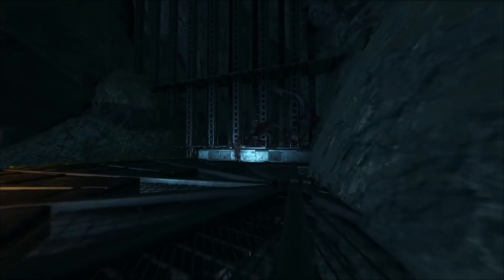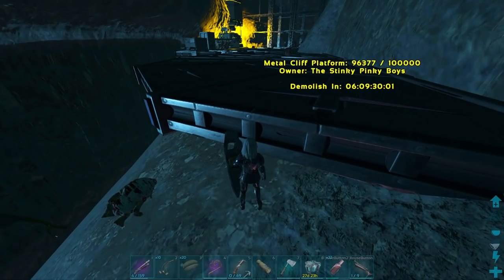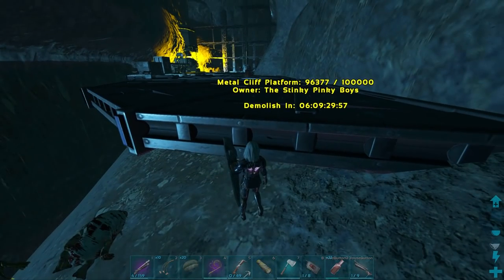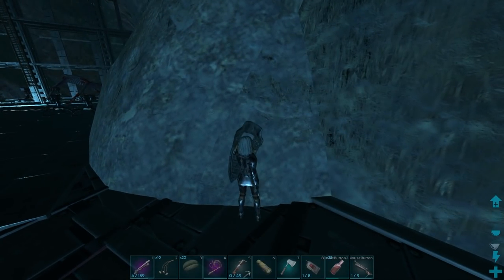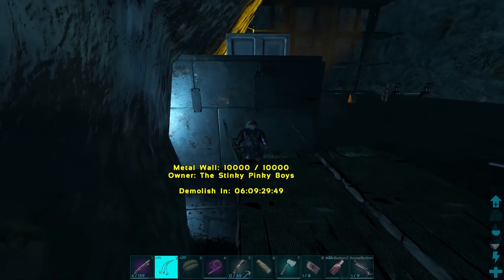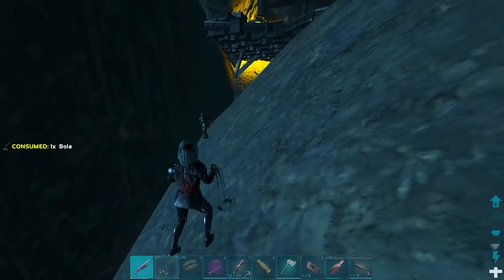With the blood stalker taken out, all that was left was the player and the turrets. Things were starting to turn around. I sought cover from the turrets by creeping alongside the wall. The player ran towards me, but I expected this. We killed him.